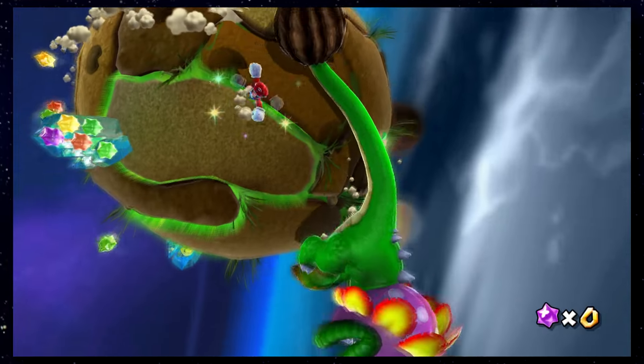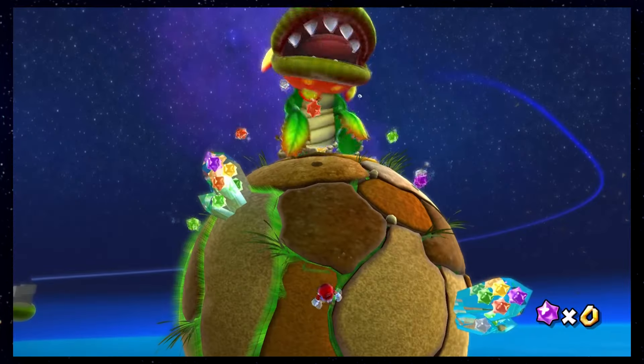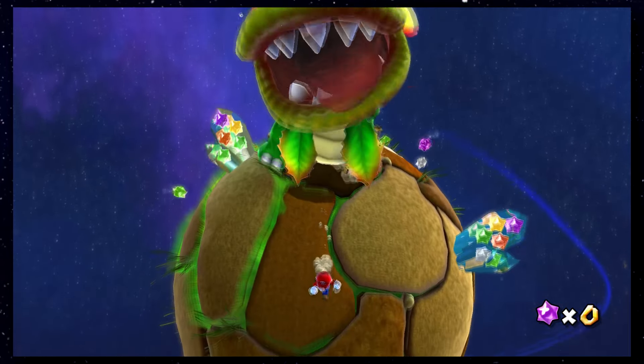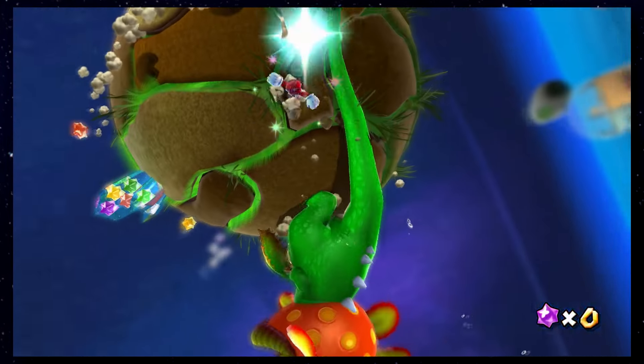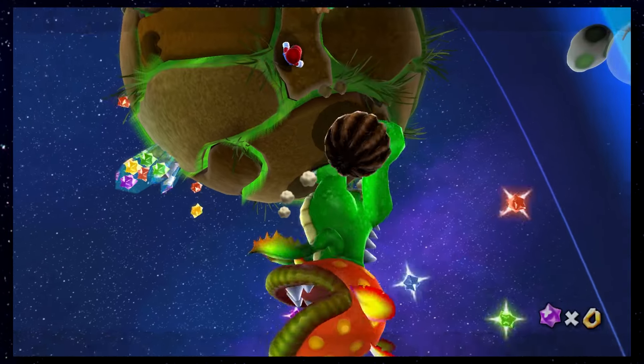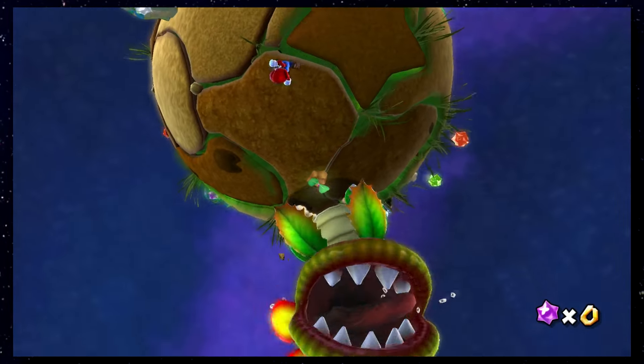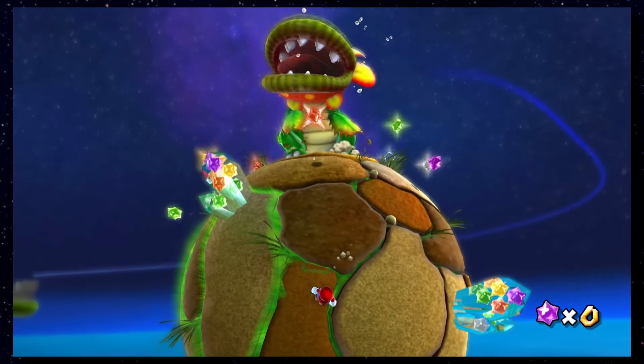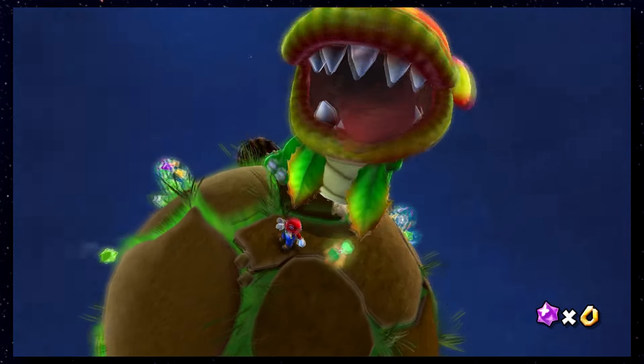The fight against Dino Piranha is a little bit difficult, as the planet is full of Star Bit Crystals and the plant can run into them and break them open. Every time you hit the boss, make sure to stay as far as you can from it, as lots of Star Bits will explode around and can be collected quite easily when you're not expecting them.